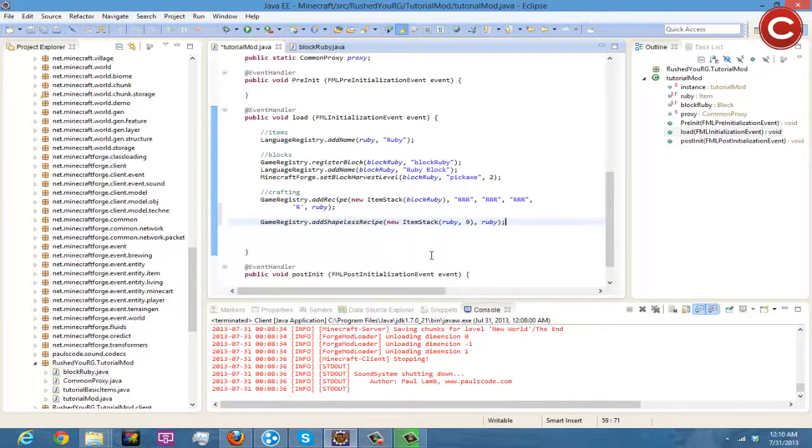Change the method to addShapelessRecipe. So this defines: when you put a block of ruby in any crafting slot, you get rubies out. And if you want it to make 18 from two blocks of ruby, you'd add block ruby twice. But we only want one block of ruby to yield 9, so we save it and run.